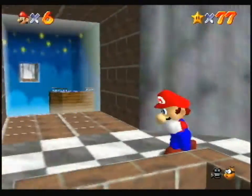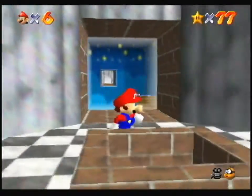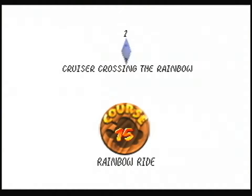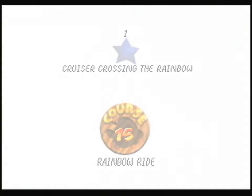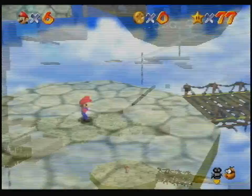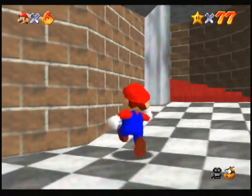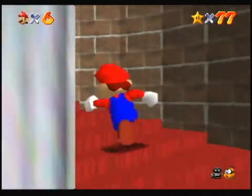So what is this exactly? I guess I'll find out. What's that sound? Oh, this is the rainbow ride — I don't want to be in here yet. Whoops. So that's how you're getting there. Cruising across the rainbow. Let's not go, okay? See, that's the problem — I shouldn't have gone after the secret star.